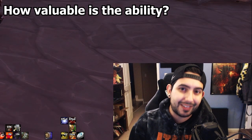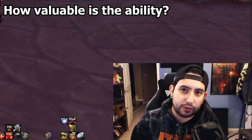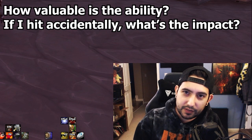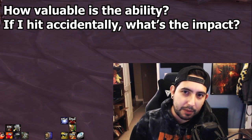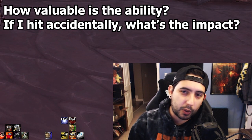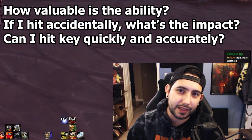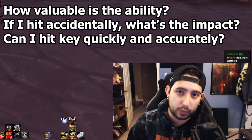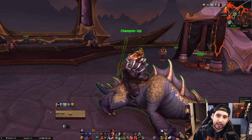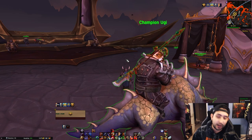Finally, we're going to talk about how to look at your keybinds and how to put abilities to those keybinds. The three questions to ask: How valuable is the ability? How much value do you get from using that ability at the right times? If I accidentally hit this ability, how much of a detriment is it — how negative or positive is the impact? And thirdly, is this ability something that I can hit quickly and accurately whenever I need it? So: value, impact, and can I hit it quickly and accurately right as I need it?